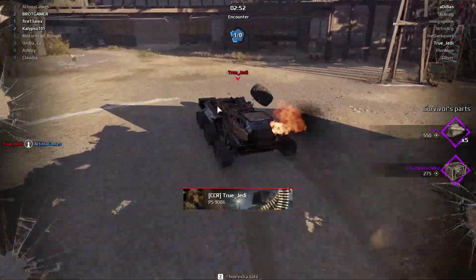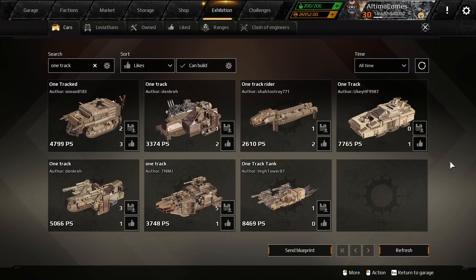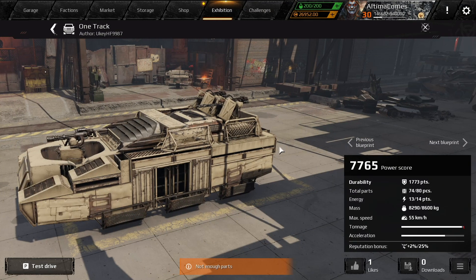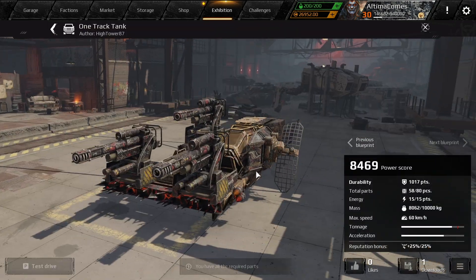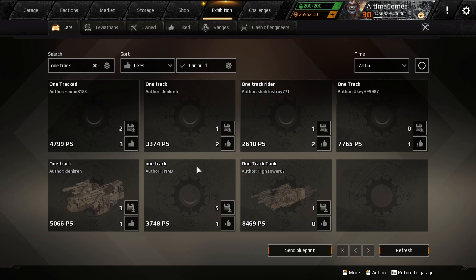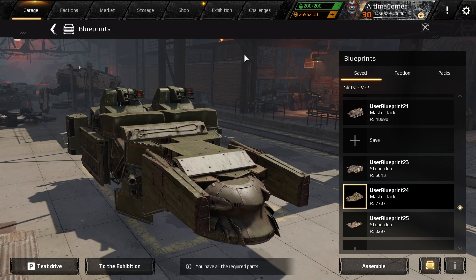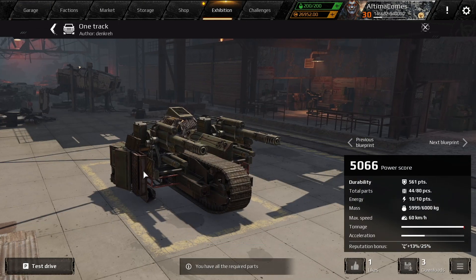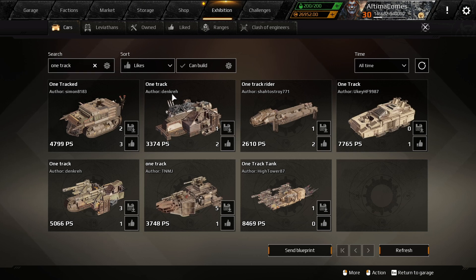I thought he was gonna get me. I think we're gonna win this. There's actually not too many one-track builds. There's this thing which is a one-track but it looks like it has two. There's this, which I completely changed up. There's this one which doesn't even look recognizable anymore. And then the last one was this one. So there's not as many one-track builds, at least not called one-track, as I would like, but we do have some.